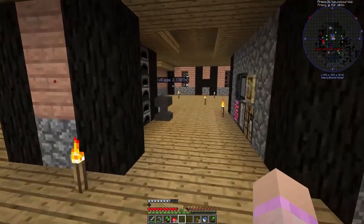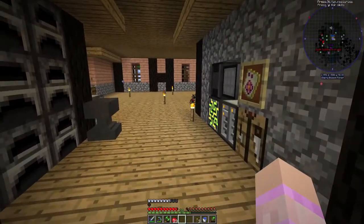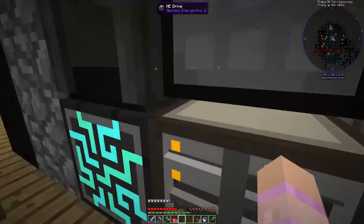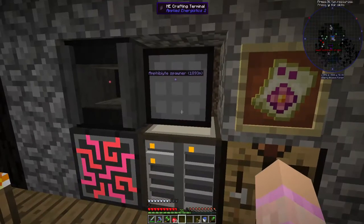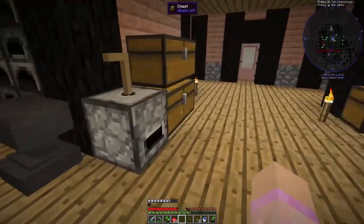It's looking a bit empty at the moment but it will change eventually. So here we go — my ME system. Out of character: these three blocks took longer to do than my house. These are 16k, they're pretty big, but they're not enough because I'm still storing stuff in chests.